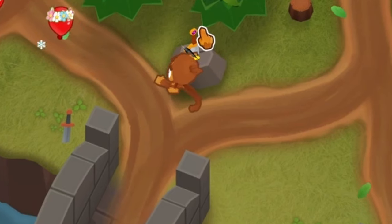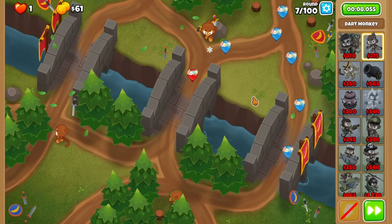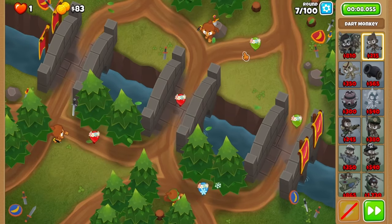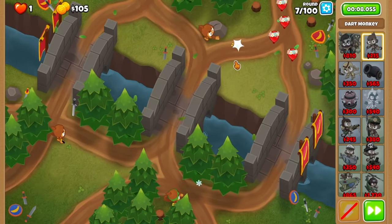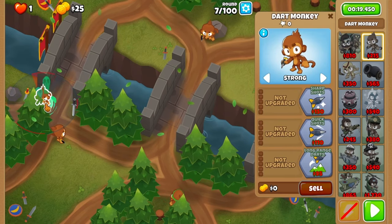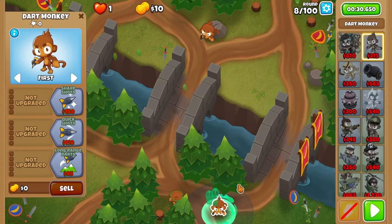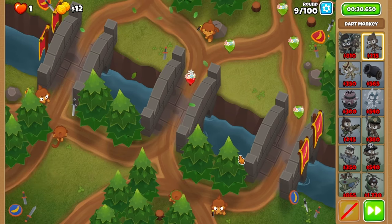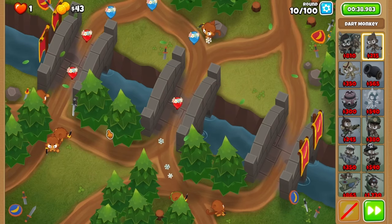Prevent the sword by clicking on it 20 times before round 7, then upgrade your bottom dart to quick shots. During round 7, wait till the last green balloon is live, then activate the sword by clicking on it a few more times to snipe it off. Place another dart here on Strong for round 8, and another dart here in the corner on round 9, set to Strong, tucked in as tightly as possible. Fit one last dart below your first one during round 10.